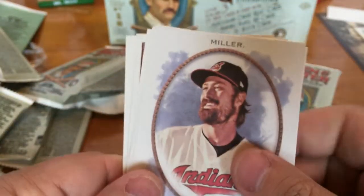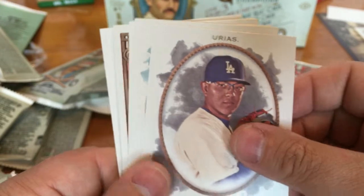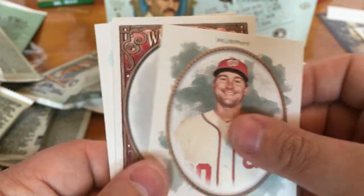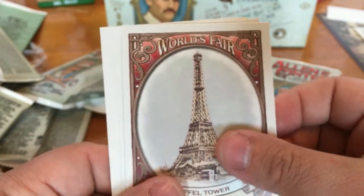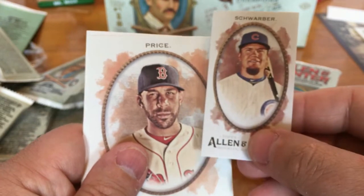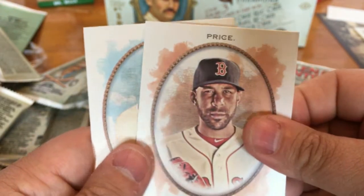Just a couple more packs left. Andrew Miller, Julio Urias, Noah Syndergaard, Daniel Murphy. World's Fair Eiffel Tower. Got a Kyle Schwarber Mini, A&G back, David Price, and Joey Votto.